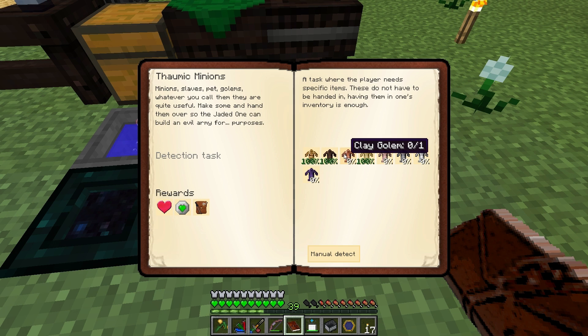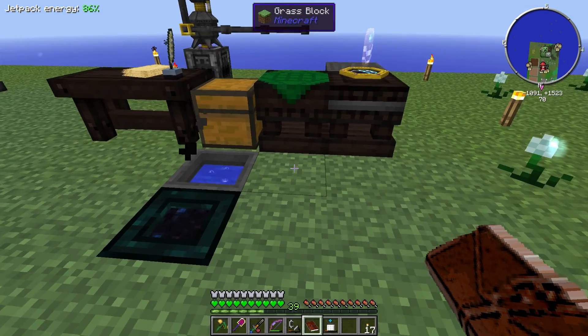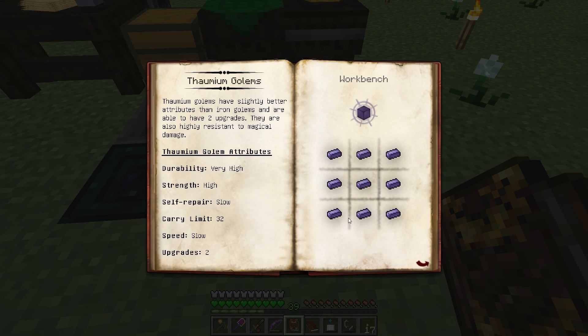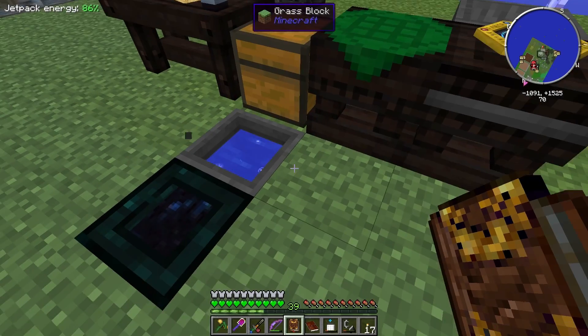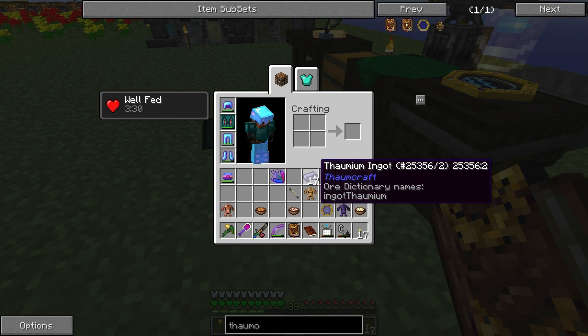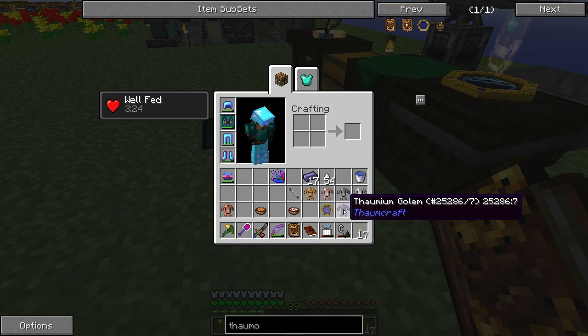We went ahead and got the straw golem. We still have to do the clay, the flesh, the stone, and the iron, and finally the Thaumium golems. Turns out the Thaumium one required making Thaumium ingots - you need four magic in there with some iron ingots. I threw like a stack of blaze rods into the crucible and queued a bunch of iron in there at the same time, and we ended up making a whole bunch of Thaumium ingots - I think about 32. We had enough to make our Thaumium golem.